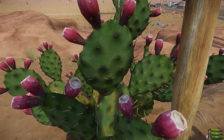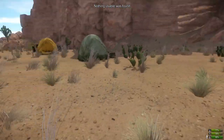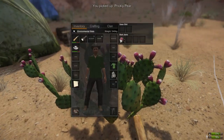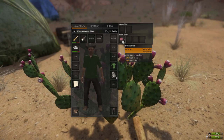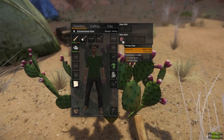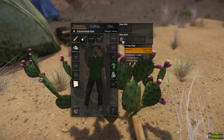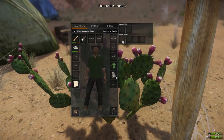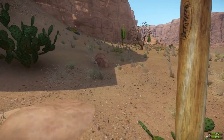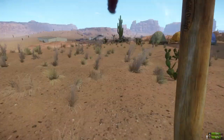The first tip is to focus on cactuses, because cactuses with little red prickly pears will give you those prickly pears which give you about 6% food and 3% fluid. These are the main things you'll need to survive on this map. I think they can stack up to five, so five times six is about 30% food and five times three is about 15% water.